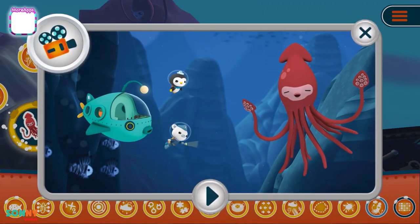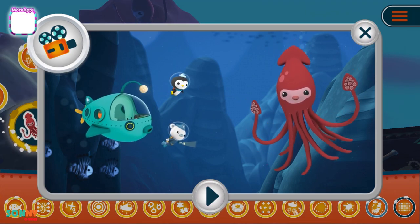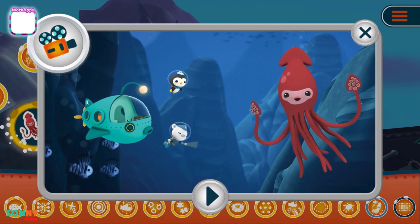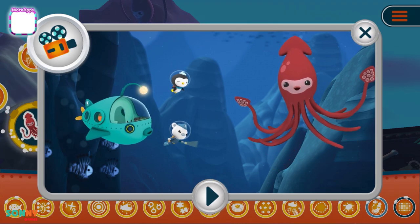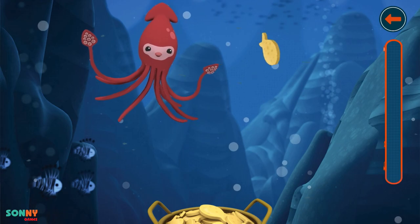While Professor Inkling was waiting in the Gup-A, his cousin Irving has appeared because he has smelled the fish biscuits and he is hungry. Throw the fish biscuits into Irving's mouth.